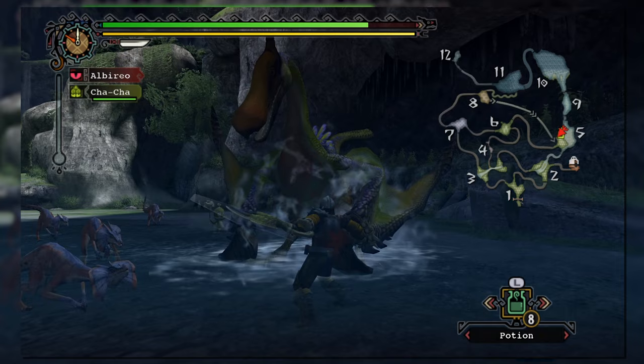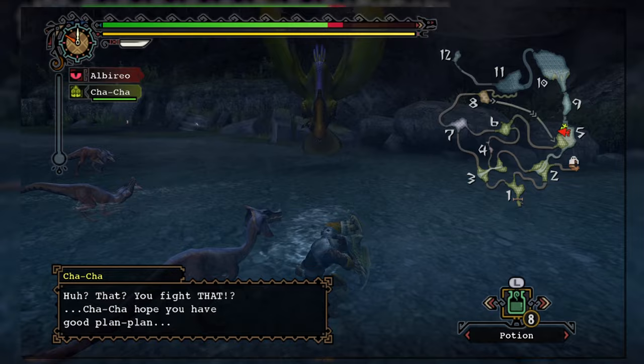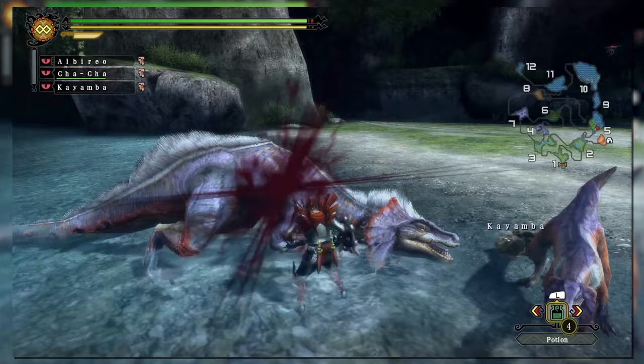Tri also adds a shield bash maneuver: by holding a direction and pressing the A button twice, the hunter swings their shield and follows up with a forward thrusting shield bash attack, which gains a round slash finisher if continued. In Portable Third and Three Ultimate, the new combo leading into an upper slash now has its own finisher, making it a secondary triple strike combo — a quick horizontal slash into an upper slash, finishing with a stronger round slash.